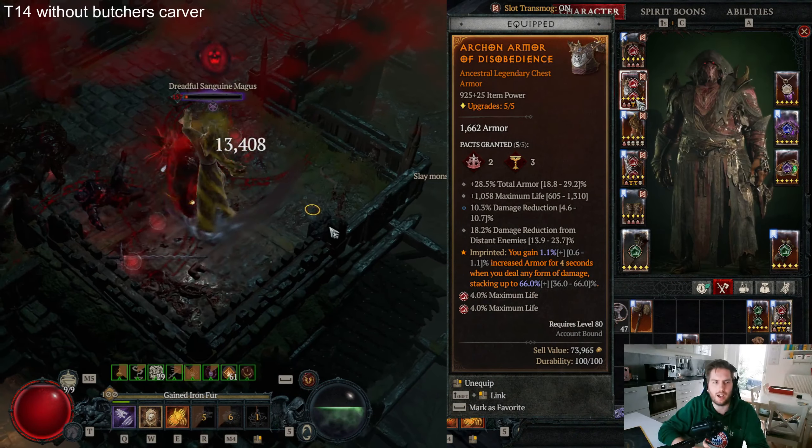For Ursine Strength, it grants an additional maximum 20% life for 3 seconds after we switch out of Werewolf form, and 25% damage while we are healthy. This also double-dips, so it is really nice. This is the reason why you weave in a Maul every 3 to 4 seconds — we get another nice 6,000 max life.